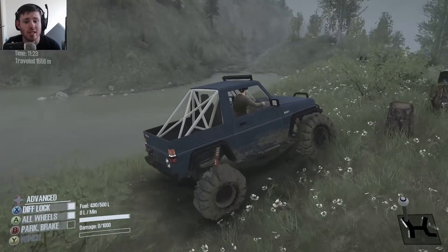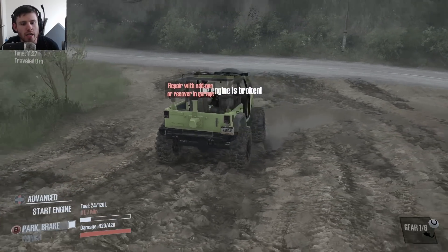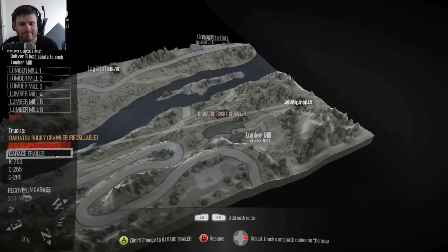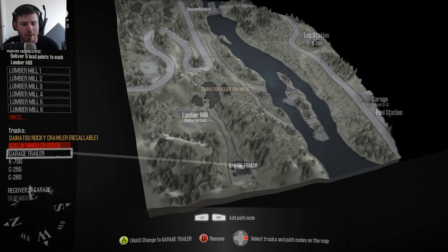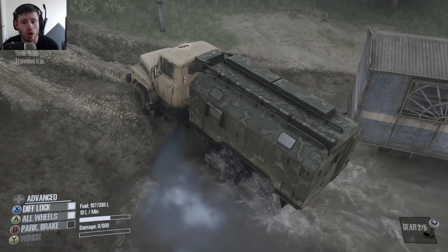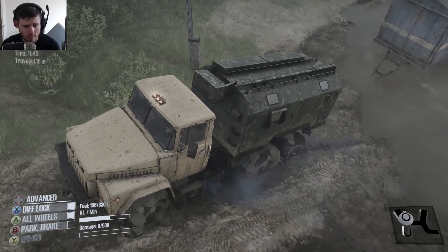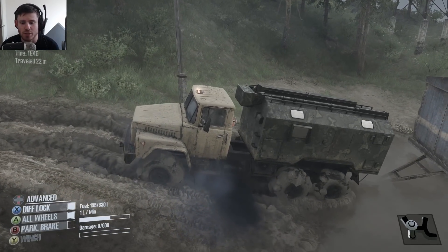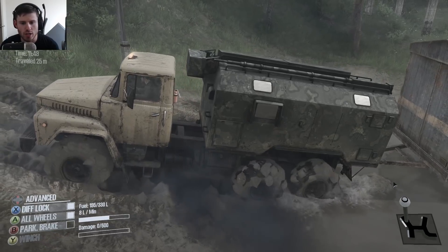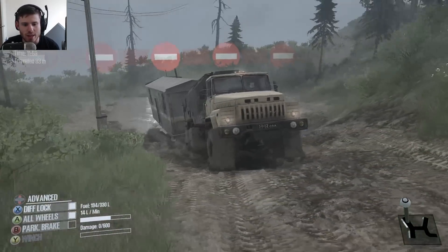The Jeep is actually pretty decent in the mud — way better than this thing. So let's grab the Jeep. I really wish the Jeep was recallable. Let's go to the C-260, lock everything up with the diffs, attach the garage trailer, and go unlock that garage, because I'm properly dedicated to exploring this map. We do have some map progress stuff to do.